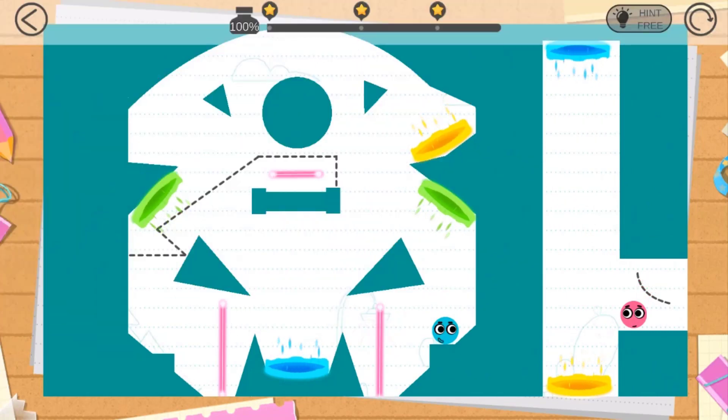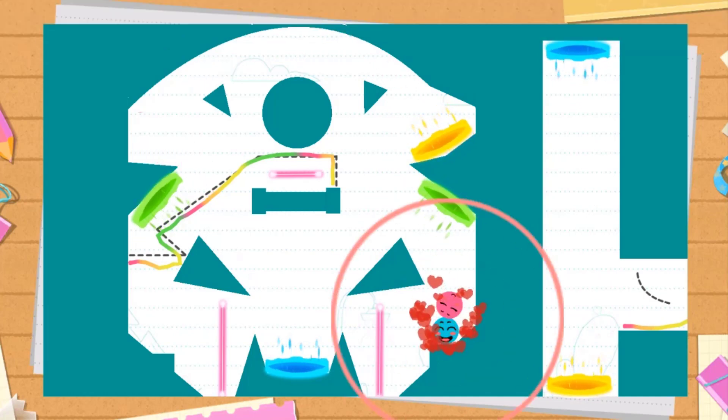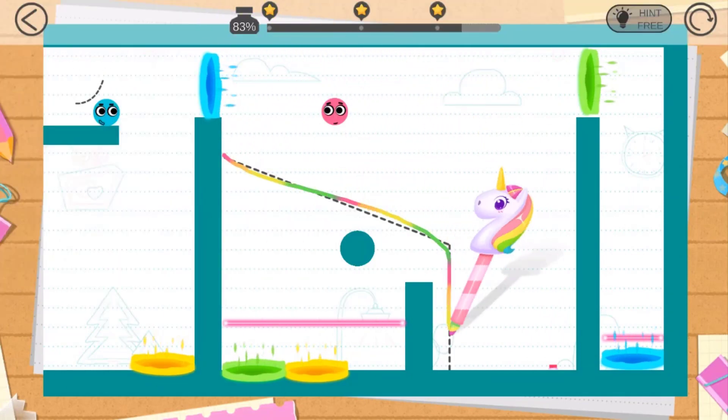Let's see how we're gonna solve this. Let me draw a really complicated line on top of this laser and move the pinball. Hopefully this is gonna work out — there we go! It takes a few bumps but it gets into the blue balls. Now let's draw a very nice line over here.